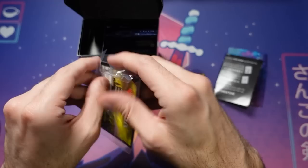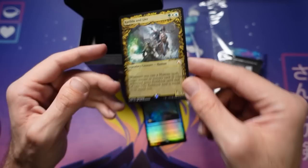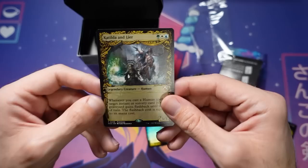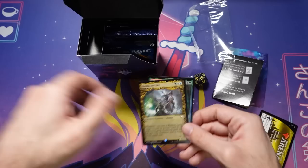You also get an Arena Code card with some goodies on it. You get the Ozolith, which you can play in your deck. And then you get another card — this one cannot go in your deck. It's a special promo just for this pre-release; there are three different ones you can get: Kiltilda and Lear, Goro-Goro and Satoru, and Squee and Slimefoot. You'll get one of those three as a cool take-home, but they can't go in your deck. The Ozolith, though, you can play.